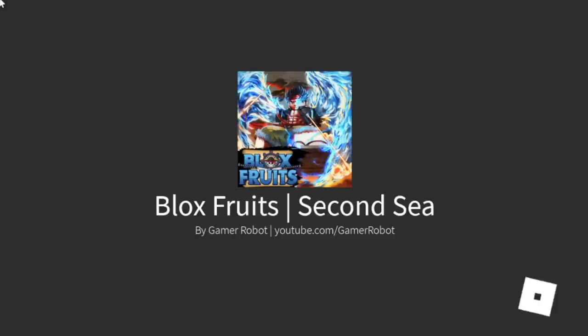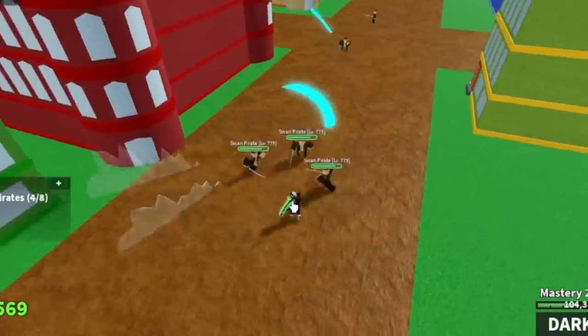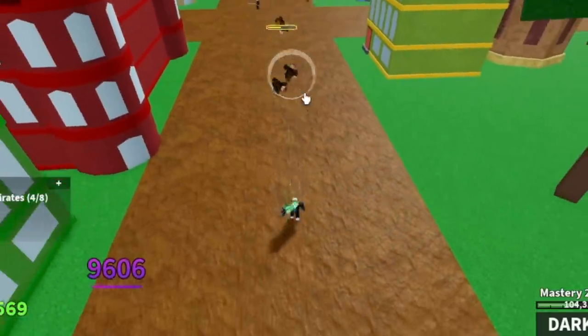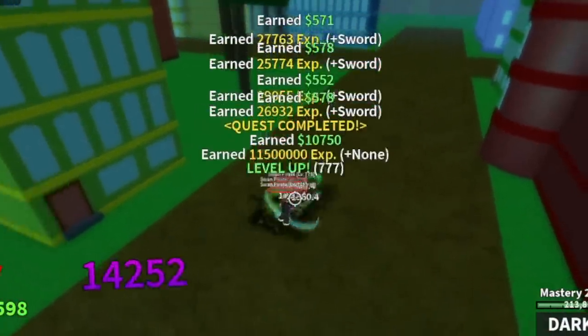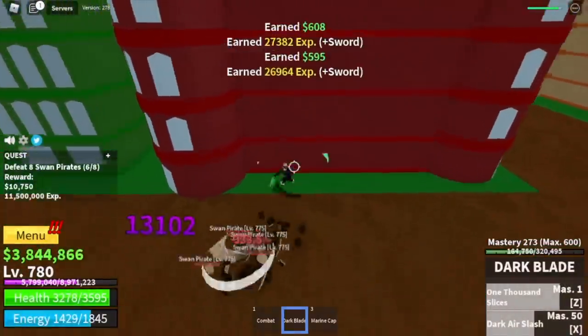Welcome to the second sea. We're going to start with the swan pirates. Lure 4 of them and use your X skill fast — because they will hit you with their long range attacks. After that, use Z skill and left clicks. Don't forget to use your observation Haki. They're easy to defeat. Grind here until you reach level 850.